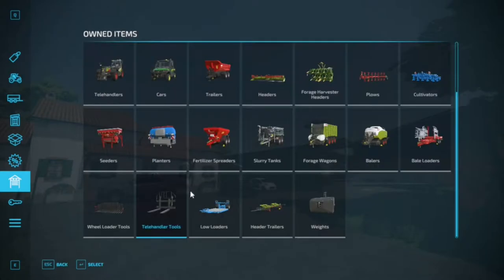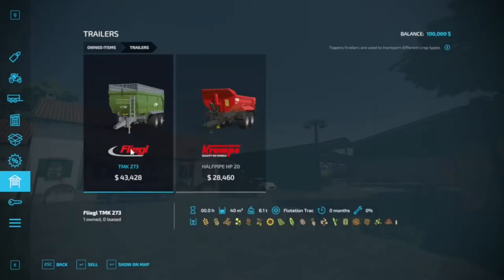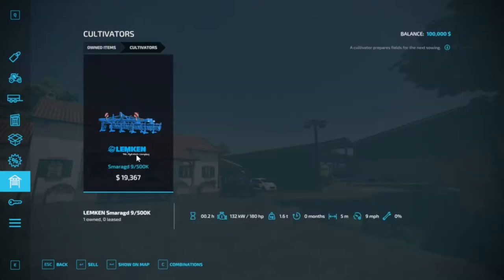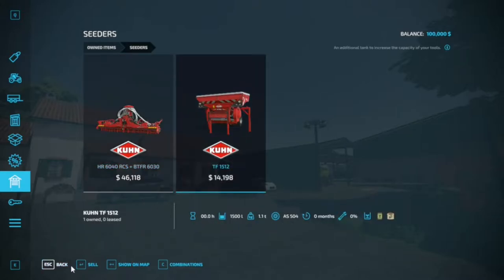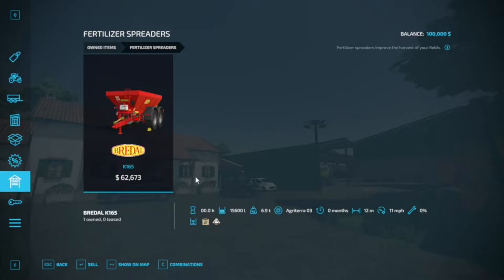Pallet forks and bale forks. Coming back up to cars: we do have one Lizard pickup truck, and one John Deere for bumming around. Trailers: you have one Flegal trailer and one Crampy Half-Pipe trailer. Plows: one Covertlin Eco-Met Plow. Cultivators: one Lemkin Cultivator. Seeders: one Coonciner with the exterior tank. Planters: one Lemkin Ezrit 9 Planter, which also comes with an exterior tank. Fertilizer spreaders: a Breedell K165, which does both lime and fertilizers — pretty darn slick.